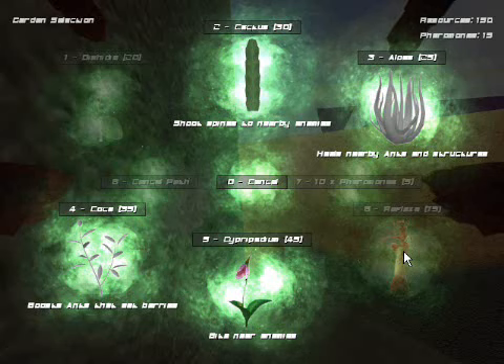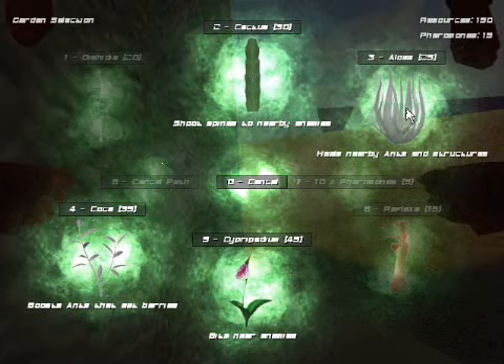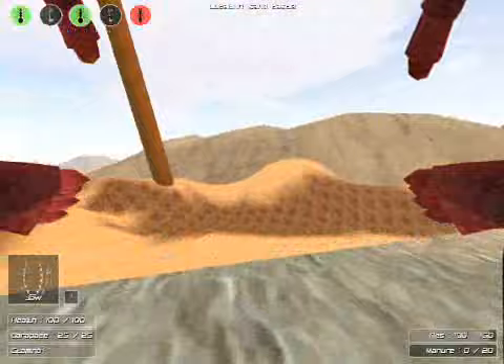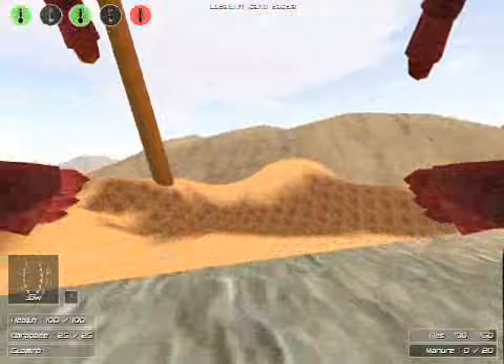On domination maps, you cannot build resource buildings because you gain them through controlling points or upgrade towers. Since you have neither of these, you don't need pheromones either and you can't lay them — all resources are gathered automatically. You can, however, still build your various other plants wherever you can fit them. Since there are no upgrade towers, you can get an advanced class as soon as you have enough resources to spawn it. However, you can't spawn any queens as you gain queens by controlling enemy points. Once your team controls all of the points, you win the domination map.